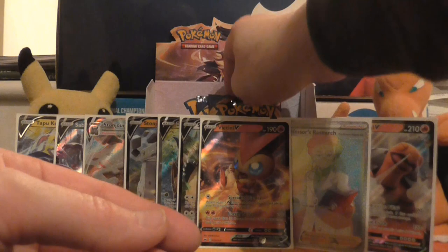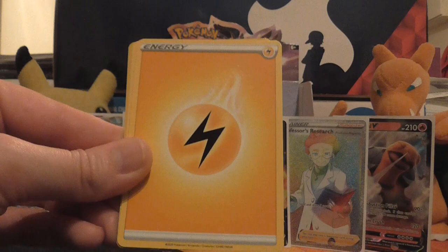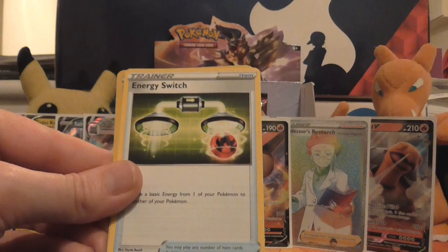Two packs left. Maybe we've used up our luck for ultra rare pulls now — we have got quite a lot. So we've got Sinistea, Maractus, Pikachu, Galarian Meowth, Sizzlipede, Lightning Energy, Galvantula, Galarian Linoone, Energy Switch, reverse holo of Corvisquire, and the rare is a non-holo Lanturn.